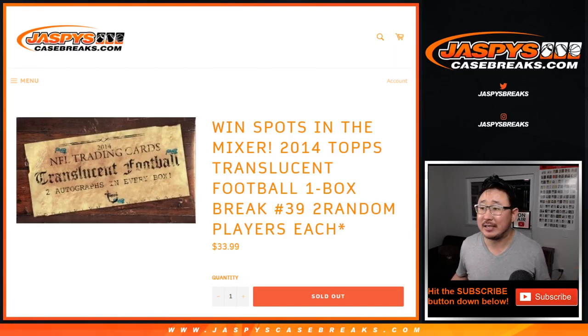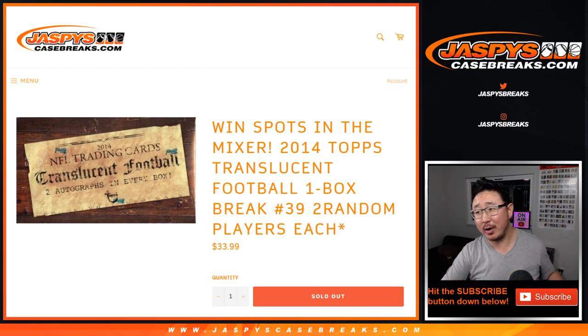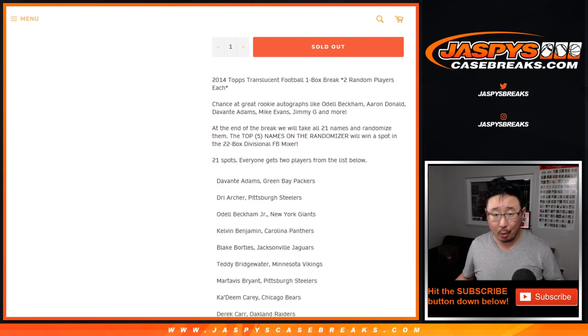Hi everyone, Joe for jazbeescasebreaks.com with a quick one-box break right here of 2014 Topps Translucent Football, random player break number 39. At the end of the break — this is the whole point of this break — we'll take the original 21 names, randomize those names, and the top 5 names will win spots in that 22-box divisional football mixer.